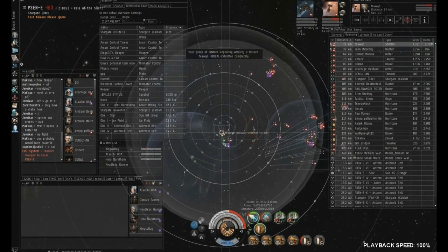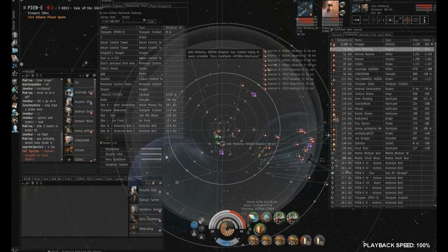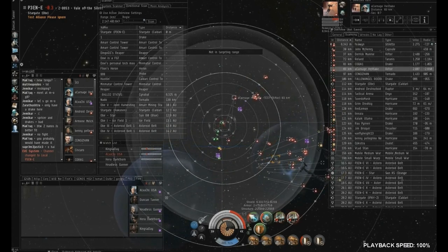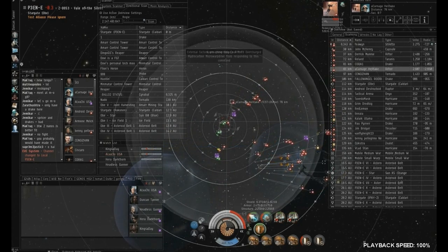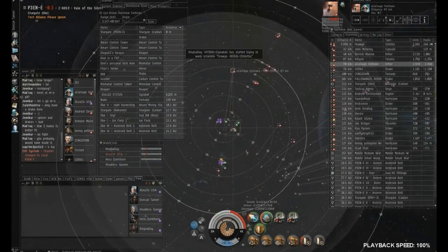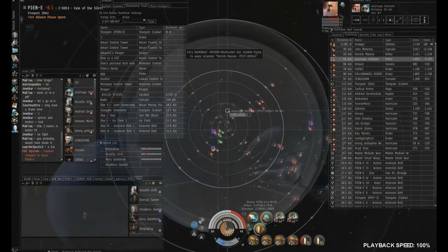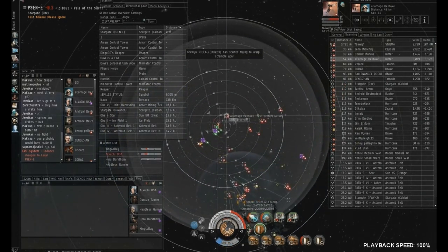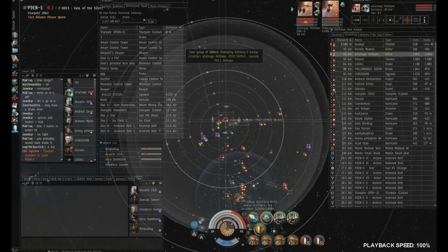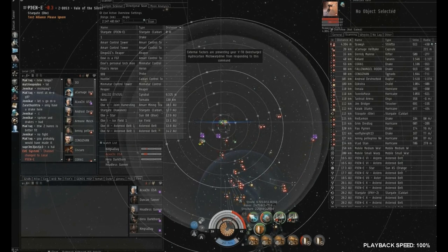Right here I get scrambled. Our other Tornado, however, is going off in his own direction — he's unable to rejoin us, so he's just doing what's best for him. I'm scrambled by the Stiletto and can't hit him, so I'm not going to bother. I've let my gangmates know they need to prioritize him. Instead, I'm locking up a Rifter which is flying directly toward me so I can hit him, and I'll kill him while my gangmates focus on the Stiletto that has me scrambled.